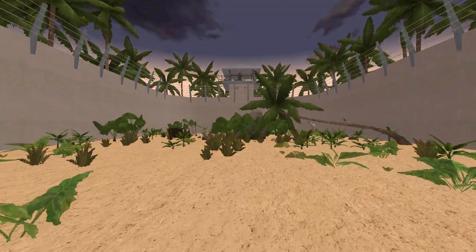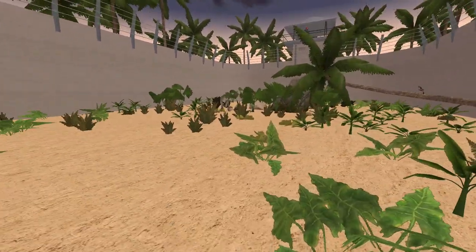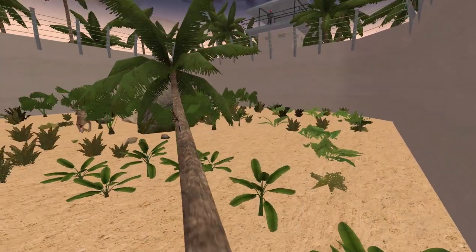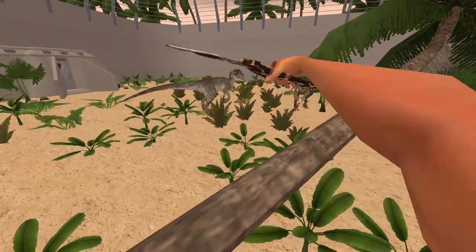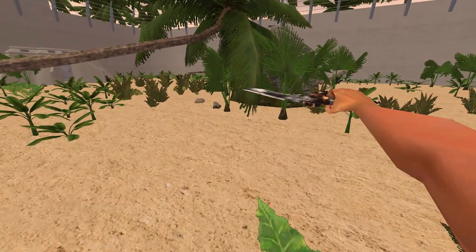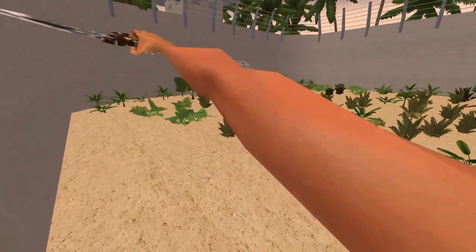So they load in like this. We are in the raptor pen from the first movie, and we just have to kill the raptors, because this is a purely combat-based series of levels.